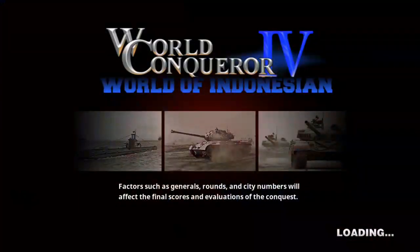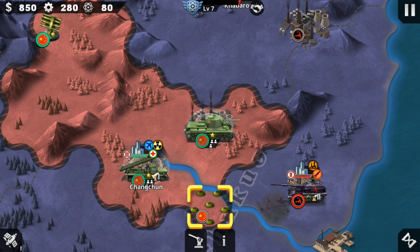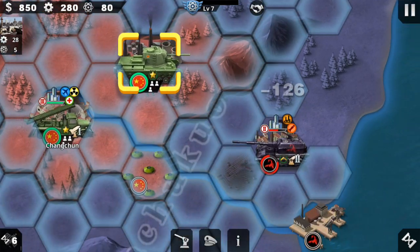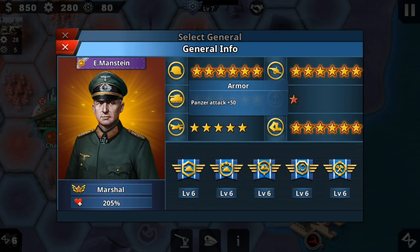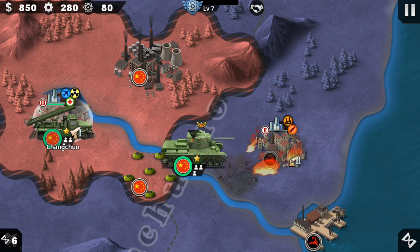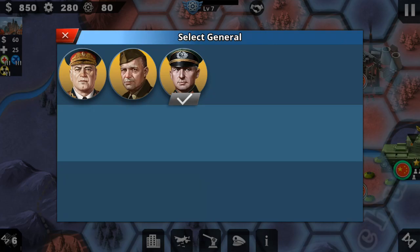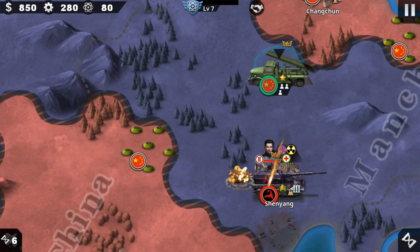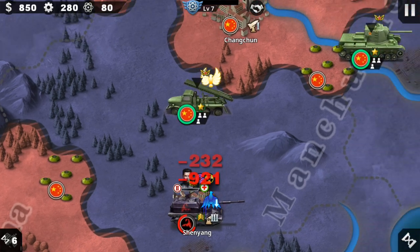Let's play as the People's Republic - we've got our little starting spot. Let's put Manstein in and see how much damage he does. See how much damage Manstein just did right there. Okay, let's put Zoo Cob in there - more damage. These guys are busted.